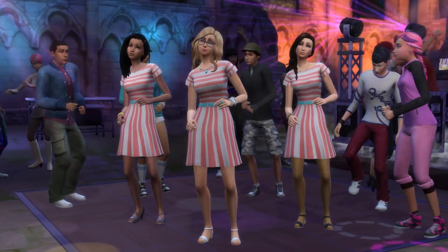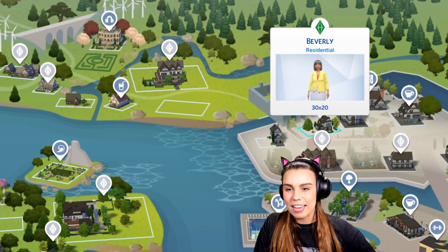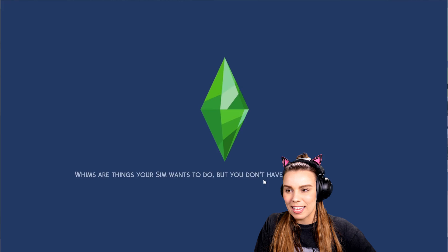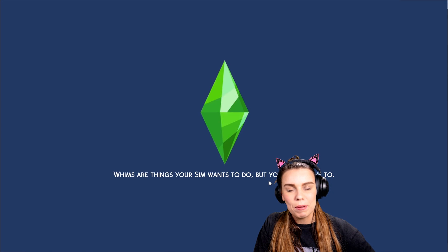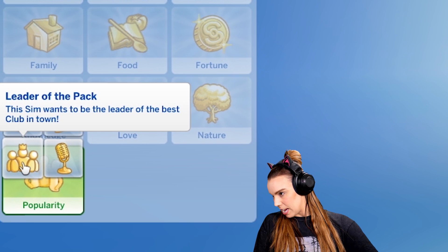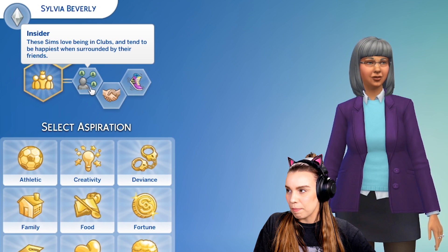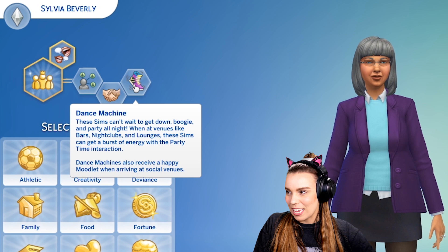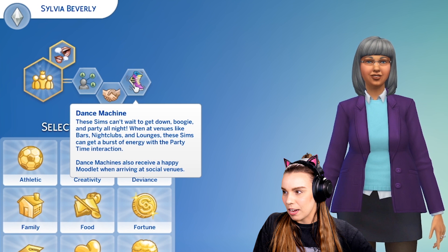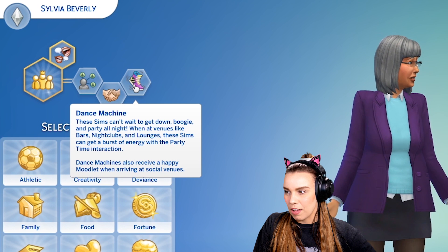The nightclubs are really awesome because they introduce the DJ skill and the dance skill. I've made an elderly Sim today because I feel like elders don't get enough attention. My elderly Sim Beverly is going to be taking us through the pack — she's a bit of a party animal. We also got a new aspiration, Leader of the Pack, where this Sim wants to be the leader of the best club in town. There are new traits: the Insider, who loves being in clubs and is happiest surrounded by friends, and the Dance Machine, who can't wait to party all night. At venues like bars, nightclubs, and lounges, Dance Machines get a burst of energy with the party time interaction, and also receive a happy moodlet when arriving at social venues.